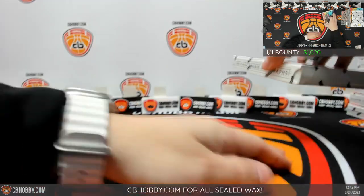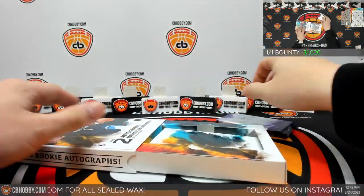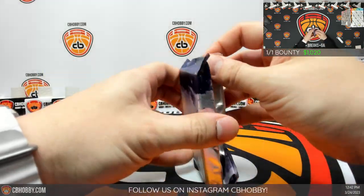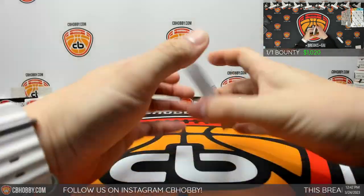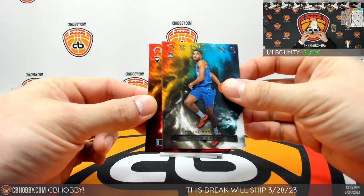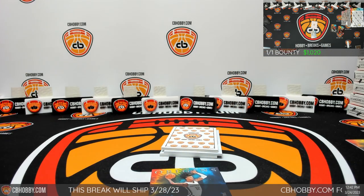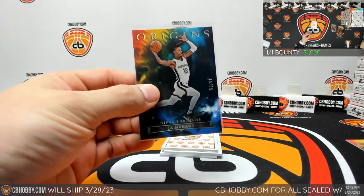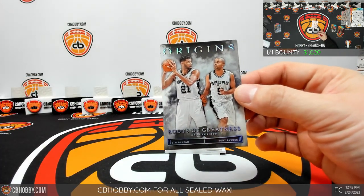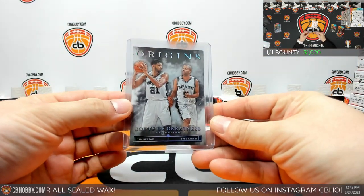Cardboard everywhere now. Alright, here we go. First one — damn. Let's keep track of how many boxes actually have two autos. Kind of curious, because it didn't feel like many yesterday or the day before. Base cards off the top: Donovan, Jaden Hardy, Jovich, and on a 99, a blue Ja Morant. Going to the Grizzlies — Mac on the board first. To the bottom we got Greatness — Timmy D and Tony P. Looks like Tim and Alan on there. Spurs going to Dio.